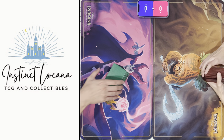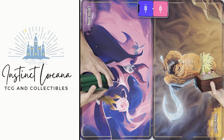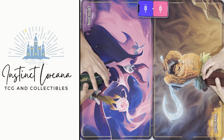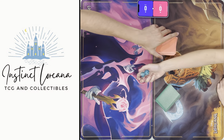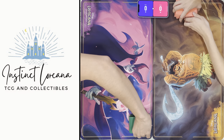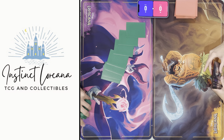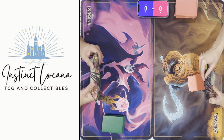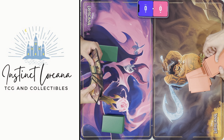Welcome back Disney Lorcana fans! We're here at another gameplay episode. This time I'll once again be using the Amber-Emerald aggro deck, and I'll be using Mike's Amethyst-Steel for the first time, so if I mess up please don't grill me. Let's roll for first — I rolled an eight, you rolled a six, so I'm going first. The aggro deck wants to go first. Let's see if we can draw a good hand — ouch, I'll keep one and put six back.